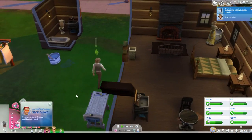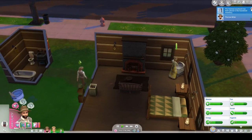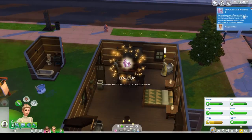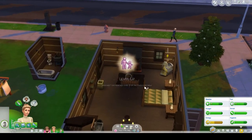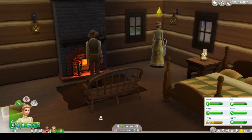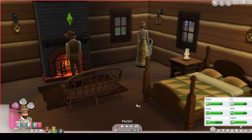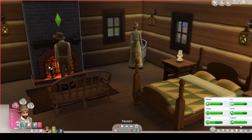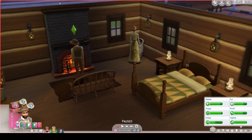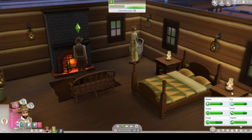In The Sims 3 fires happened all the time but in this one not yet. The fireplace will be the prime source of heat. I don't know if it actually heats the house up — now that we have seasons and the thermostat, you can control the inside temperature, but I don't know if the fireplace helps with that. They're going to try for another baby.